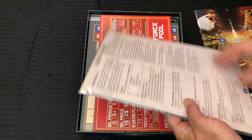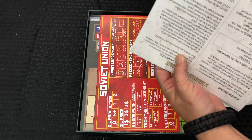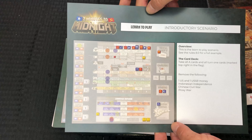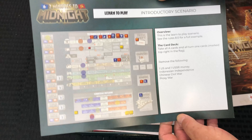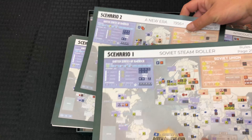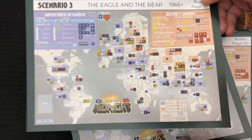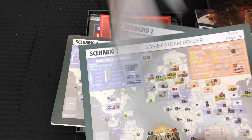Looks like we've got our player aids, and I love it when stuff is all nicely packaged up — easy to pull out and keep organized. We have a learn-to-play introductory scenario that tells you which parts you're using to start. Then our setup for the other player aid, because there was a lot going on with research and technology in this game. It tells you what's going on with the card deck. And it looks like we've got one of these for each scenario — so scenario one is Steamroller, two is A New Era from 1956 plus, The Eagle and the Bear from 1966, with the back side giving an overview, card decks, what's getting removed, and special notes for each scenario.